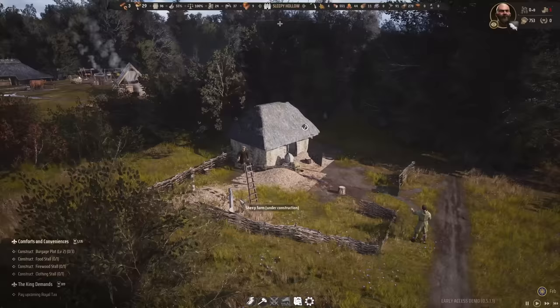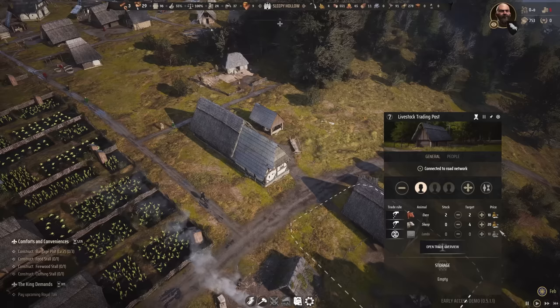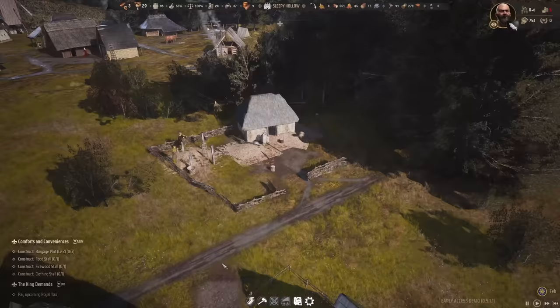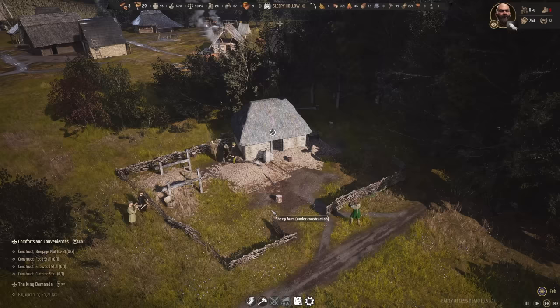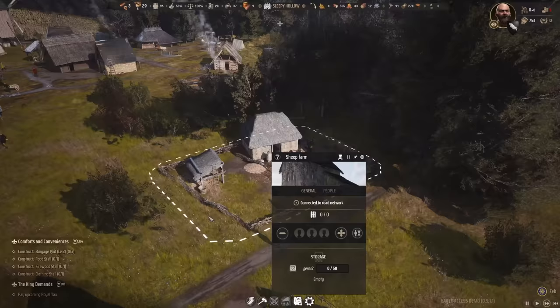I totally forgot about my sheep farm — it's close to completion also. We don't have any sheep in stock yet. With 24 wealth we could afford one sheep most likely, but we'll just see when a trader delivers. And there — the sheep farm is finished! Now we just need to wait for some sheep and then I can assign someone to that.